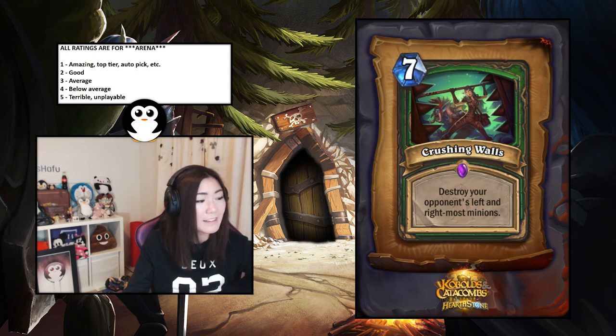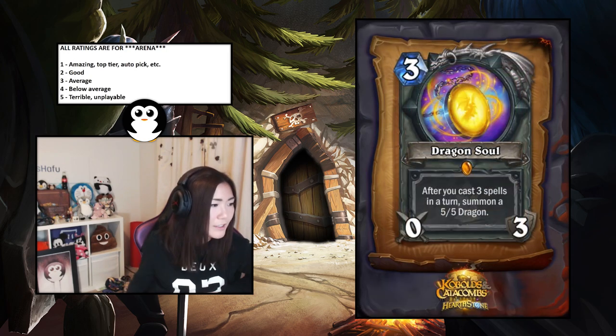Crushing Walls — destroy your opponent's left and right-most minions. It's a Hunter spell and I think it's actually pretty insane — it's kind of like AoE as well. You can trade things off in the middle and then kill the two remaining minions. I'll say it's a two — good.